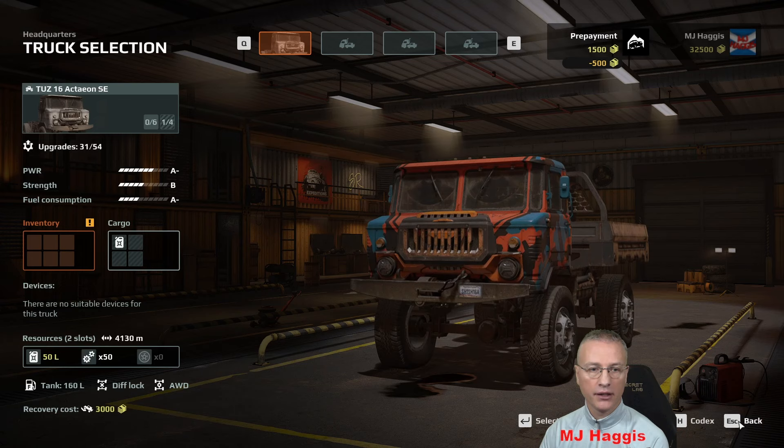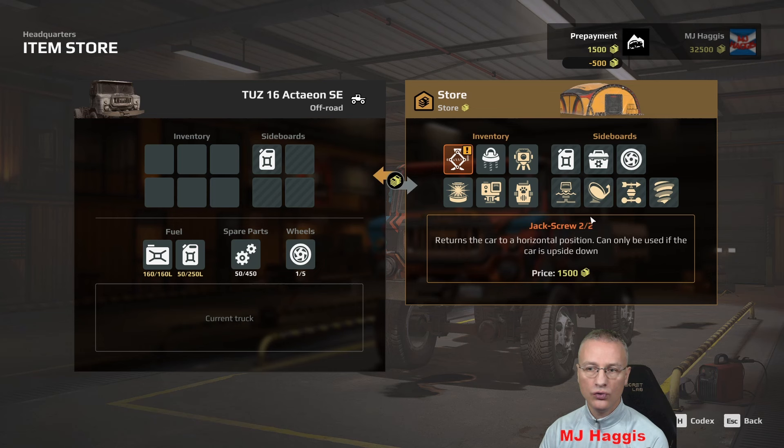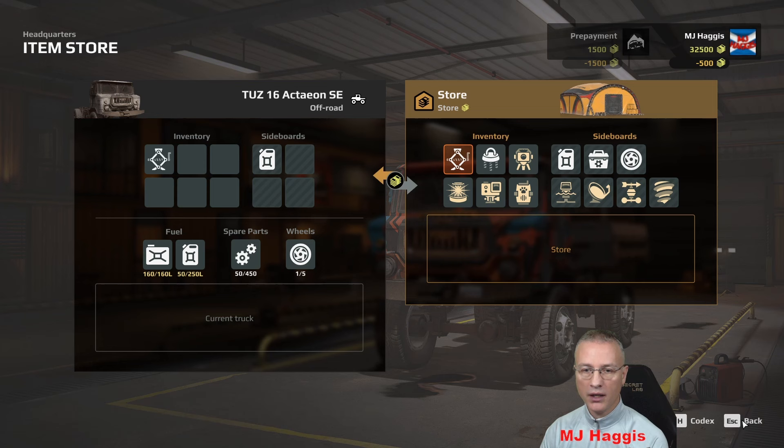Back out of that. In Inventory we need a screw — there's the jack screw. Looks like you get two uses from that. Let's buy it. I think we're ready to go. We've got 160 litres of fuel, 50 extra fuel, 50 repair parts of 450, and one spare tire.